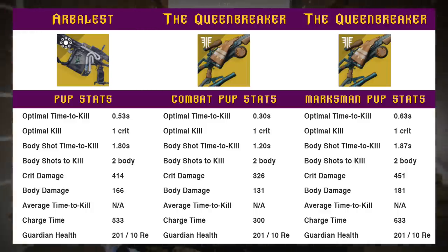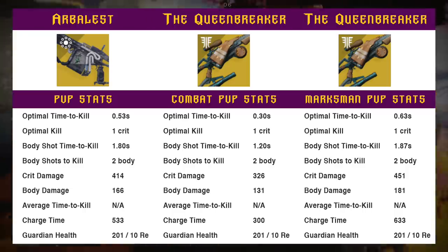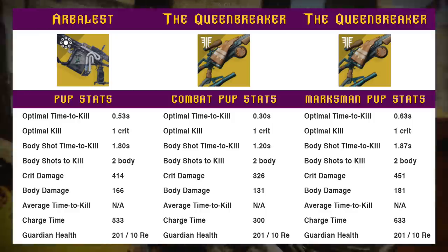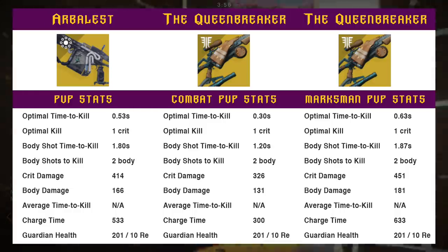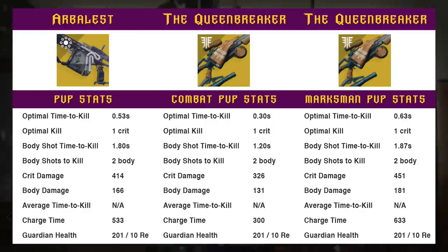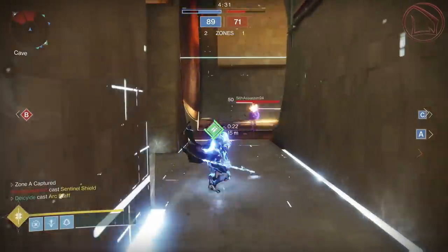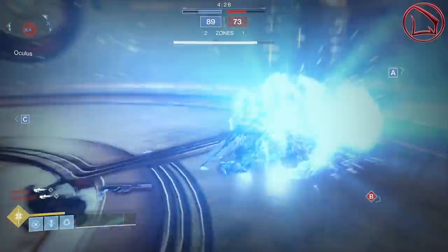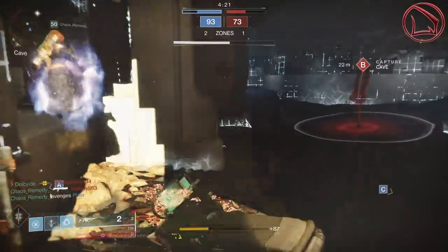The charge times are at 533, 300, and 633 across the board. Taking those charge times divided by 1000, we get optimal TTKs of 0.53, 0.3, and 0.63 seconds for the Arbalest, the combat sight Queenbreaker, and the marksman sight Queenbreaker respectively. You now have a pretty good comprehension as to whether the Arbalest can compete in PvP and how it compares to the Queenbreaker.